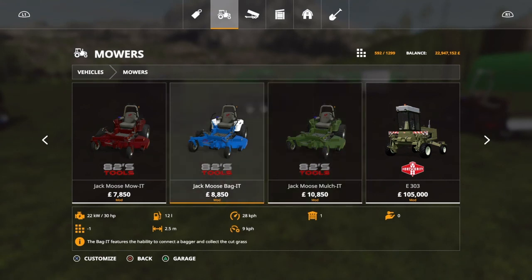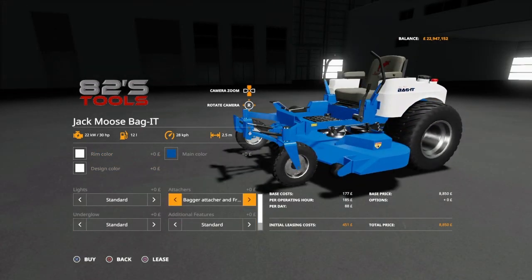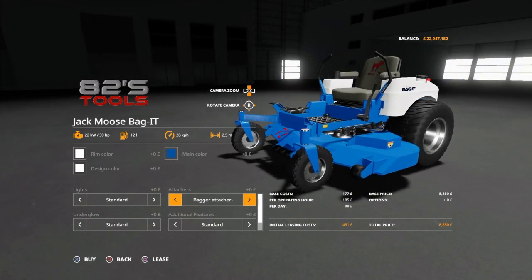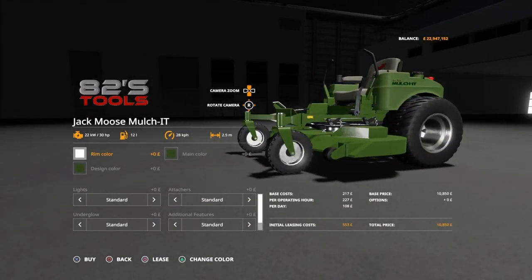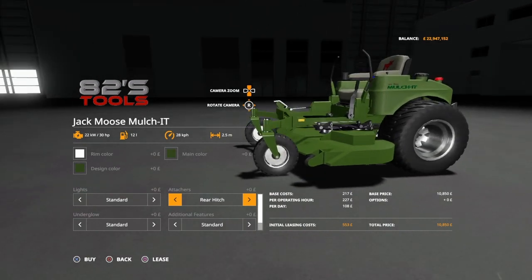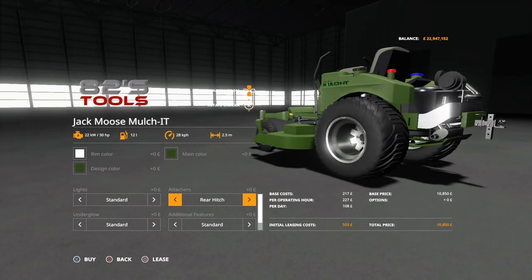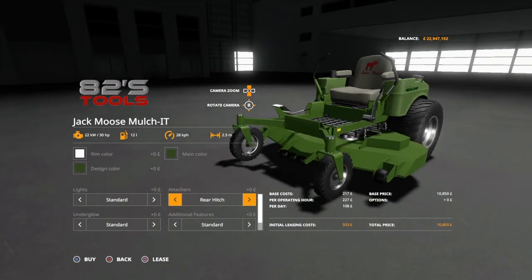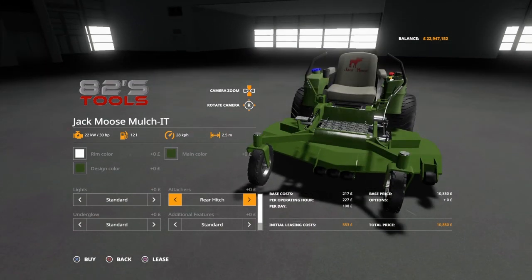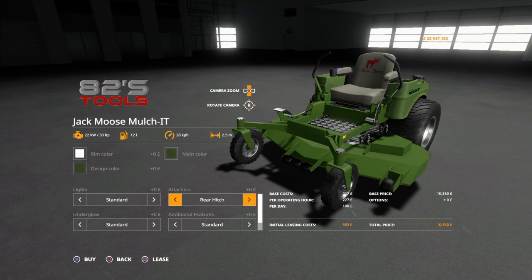The Bag It — the only difference is the bagger attacher, but you can put the bagger attacher and the front attacher on this one. Everything else is the exact same. Mulch It — again, exact same as the Mow It. For all of these you can only have either the rear hitch or the front loader — you can't have both, which is a little strange, but not really a big deal. I don't really see plowing with one of these. I live in northern New York where we get snow measured by the foot, and I never see them plow with a zero-turn mower — but that's not to say it's not a thing.